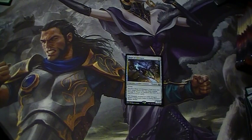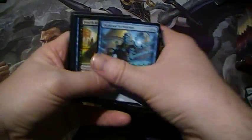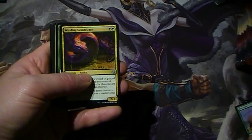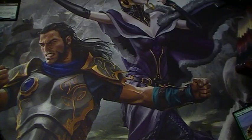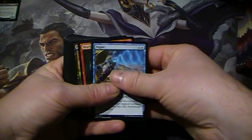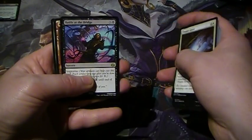Chandra's Revolution — that seems to be a popular card at the moment. Midnight Entourage. Gifted Aetherborn — that's pretty good. Battle at the Bridge — nice. Good card. Thing is, people going on about the actual value of these sets, but what people don't realise is the value to the actual player who's making their decks. The expected value might be low, but Shock — I was using lots of them. Gifted Aetherborn again, nice. Battle at the Bridge — good card.